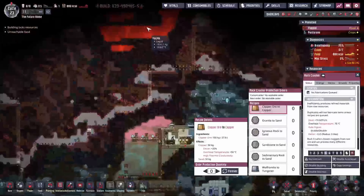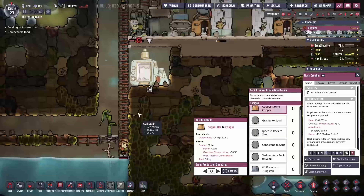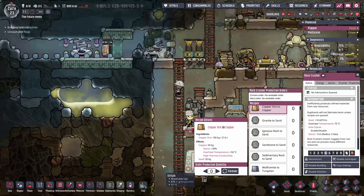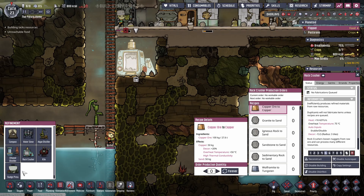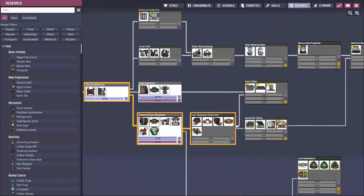The fourth way is that you can melt it with the magma, but I don't think I've seen anyone do that efficiently. This rock crusher will turn 100 kilograms of copper ore into 50 kilograms of refined copper and 50 kilograms of sand — so we lose half of the mass. The next step up from there is the metal refinery.